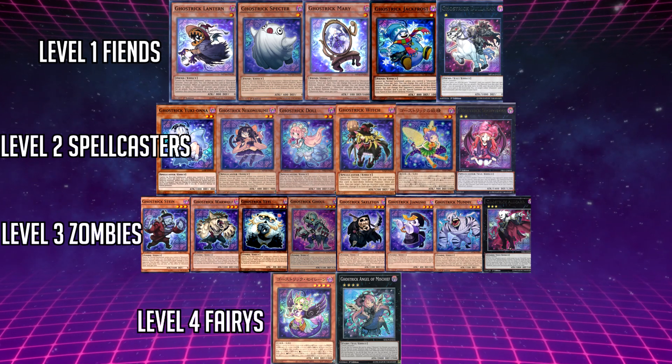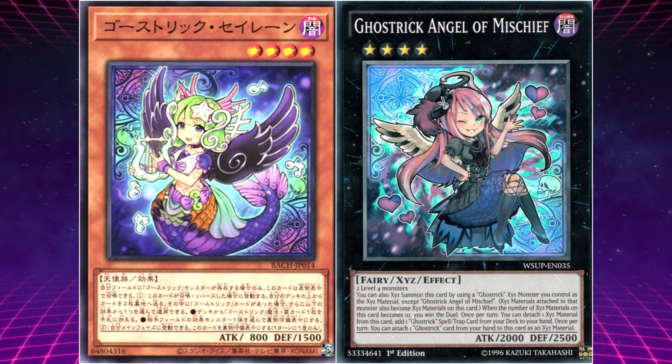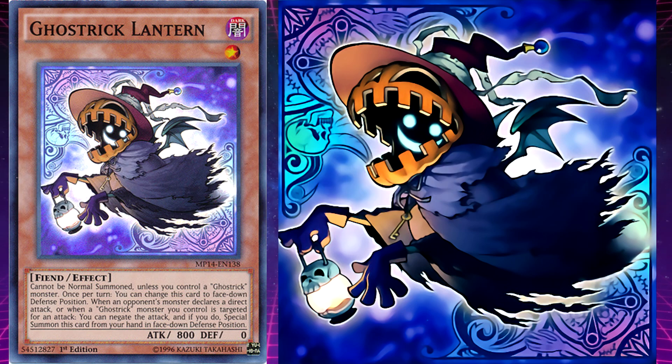Following their link monster, the Ghost Tricks come in four different types, each with an Xyz boss monster: the level 1 fiends, the level 2 spellcasters, the level 3 zombies, and the level 4 fairies. Starting with Ghost Trick Lantern — his unique ability is: when an opponent's monster declares a direct attack, or when a Ghost Trick monster you control is targeted for an attack, you can negate the attack and, if you do, special summon this card from your hand in face-down defense.